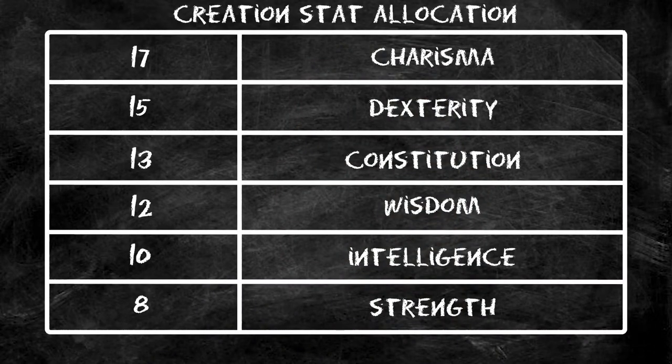For stats we're using our modified standard array: 17 in charisma, 15 in dexterity, 13 in constitution, 12 in wisdom, 10 in intelligence, and 8 in strength. You could swap dexterity and constitution for slightly different results, but I like having dexterity for ranged attacks and armor class. With our racial bonuses, +2 goes to charisma giving us a 19, and +1 goes to constitution giving us a 14.